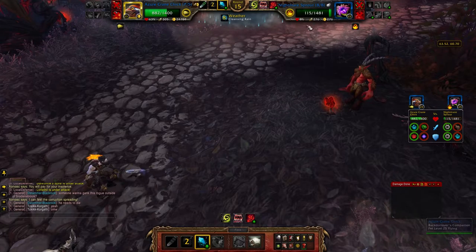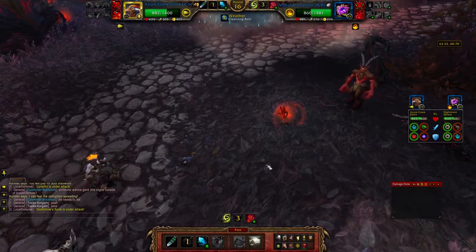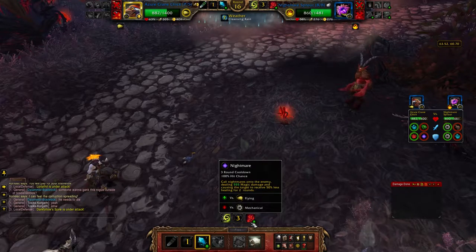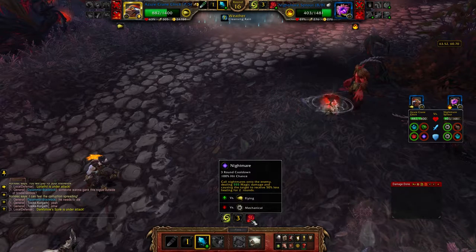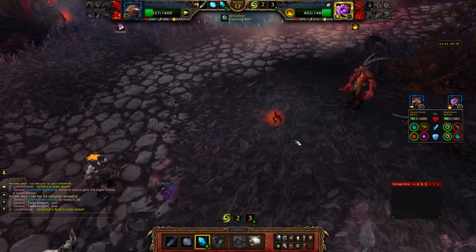I know he's going to use Consume Corpse this turn, which brings him up to half health, and I know he's also going to use Nightmare versus me. If Nightmare crits it would have been game over, but gratefully it doesn't crit and I'm able to finish him off with Surge.